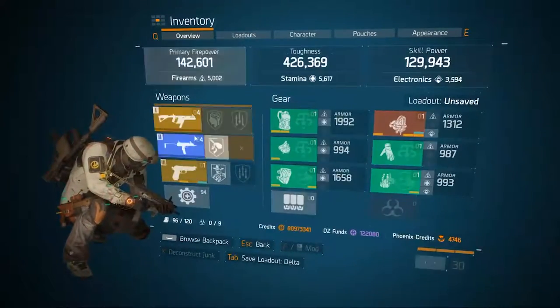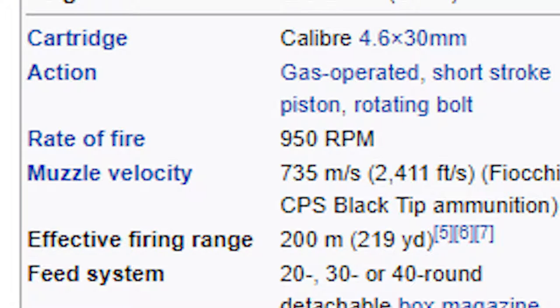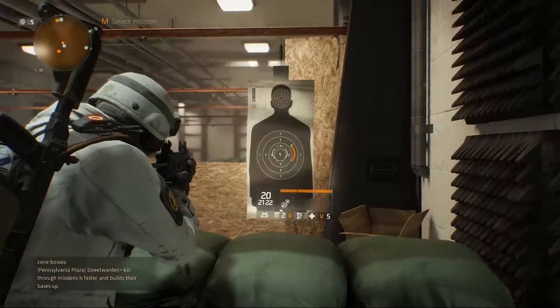This is an MP7. It has a fire rate of 950 rounds per minute. If you go to the Wikipedia page, you can see that the H&K MP7 has the same fire rate as it does in-game at 950 rounds per minute. Now hearing a number is great and all, but let's hear what 950 rounds per minute sounds like.